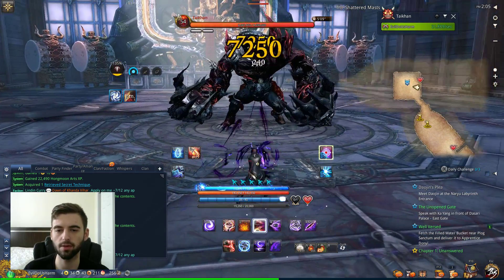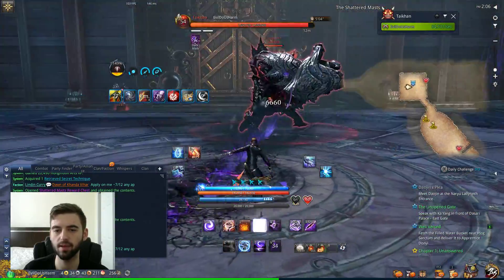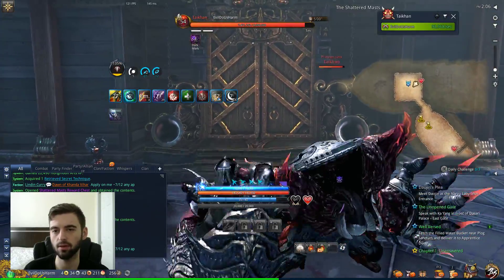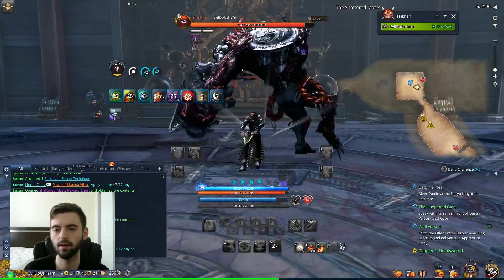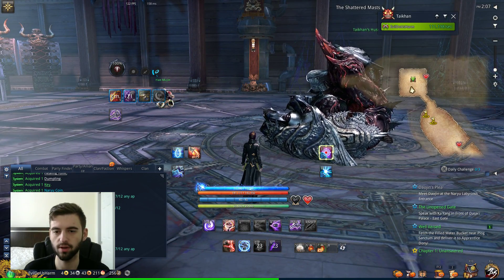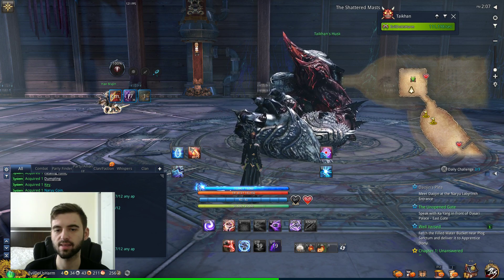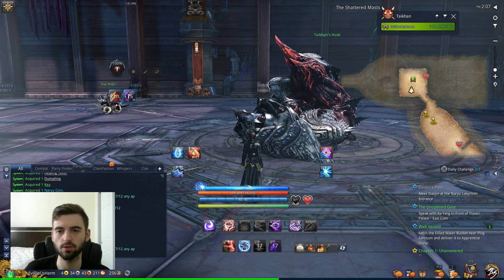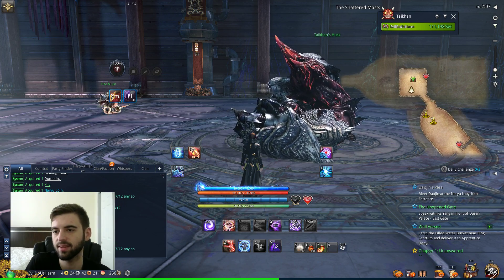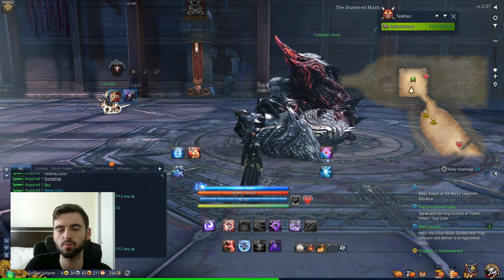Basically all you do is run the dungeon on solo. It's going to take you anywhere from 10 to 15 minutes depending on your AP. It's not a hard dungeon to beat on its own. After you complete the boss, he's going to go into his Chi Resurrection state. The reason we're farming Shattered Mast is because it has a high drop rate on treasure pouches — about 4 or 5 treasure pouches per run. Each run takes about 10 minutes, so you're looking at about 20 treasure pouches an hour.